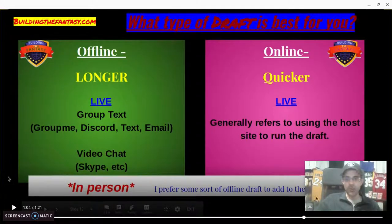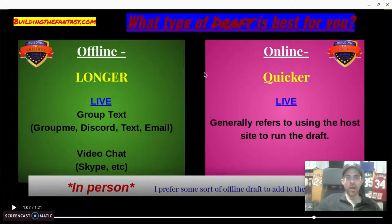So let's talk about live versus online versus offline drafts. Offline means using something like Discord, GroupMe, a text app, or email to run the draft. Through a group text it can take a long time — these drafts can extend over a weekend or a week. But offline more generally means Skype, a video chat, or meeting in person. I prefer making the draft a big event, of course, there are leagues where I'm joining online just for a little money and an online draft is fine.